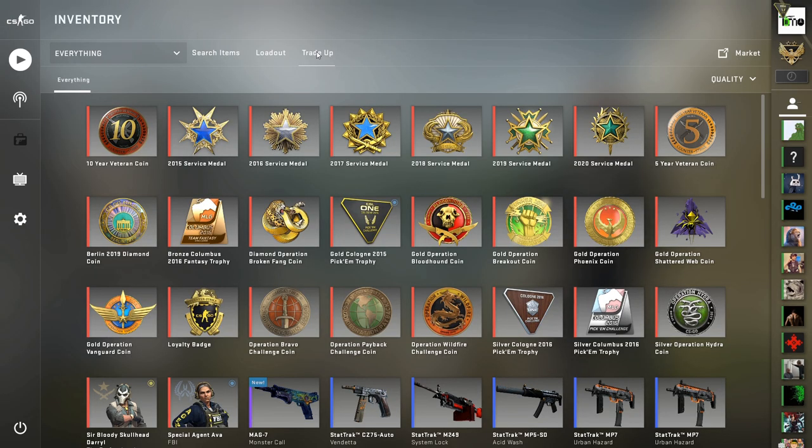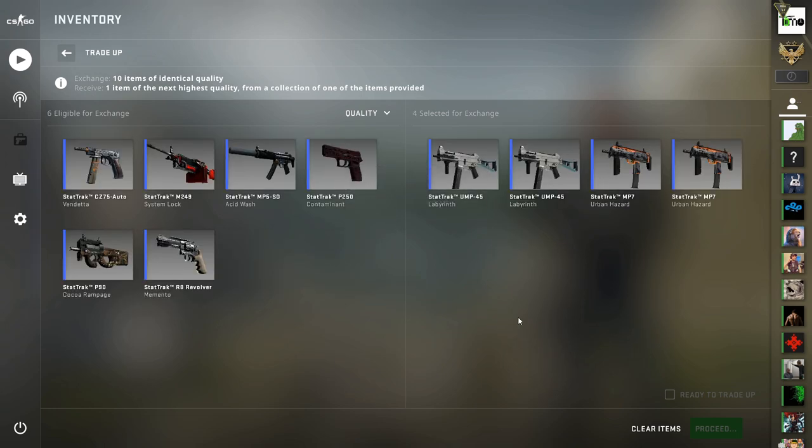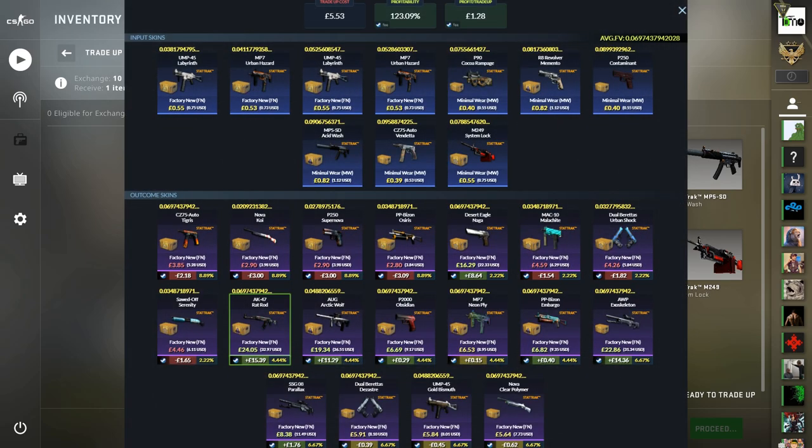The next one is a mil-spec to restricted again, but this time it's StatTrak, and we're using Breakout, Broken Fang, Shattered Web, and a little Chroma for it. We've got 4 factory new Breakout skins for this — the Labyrinth there, a Urban Hazard, 2 Urban Hazards in fact — and then we move on to the Minimal Wear skins, which we've got from Shattered Web, from Broken Fang and from Chroma. You need below 0.07 average float, and we get a near 38% chance to profit here, with the AK Ratrod, Orp Exoskeleton, Desert Eagle Naga and the Org Arctic Wolf representing really decent profits. The only bad losses cost-wise would be Breakout, but the floats that we get on three of the four skins mean that even though they're not great, at least they're going to be usable for a further trade-up. But hopefully, we can find some nice profit from this, so here we go.